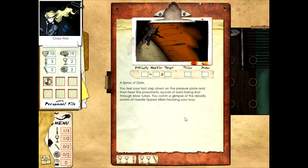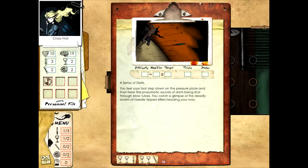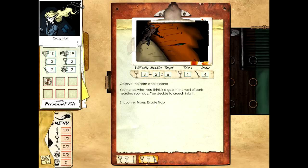You feel your foot step down on the pressure plate and hear the pneumatic sounds of darts being shot through blow tubes. You catch a glimpse of the deadly swarm of needle-tipped killers heading your way. We have two options: instinctively duck away with target six, tricks four, draw five - or observe the darts and evade. Draw five is better for us, so we'll instinctively duck away. We need to get six points.